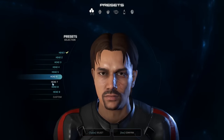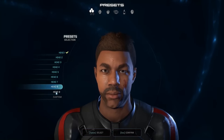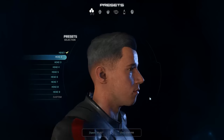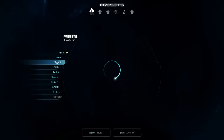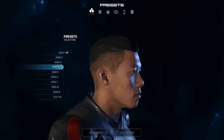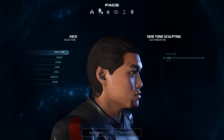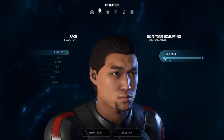So these are all the default heads and we're going to choose one as a base. Should I make someone who looks like me or someone who looks completely different? Let's start with this guy. If I hit custom it doesn't do anything yet, but that's because we can cycle through. Now that we've chosen a preset, it's about doing some tweaks. So skin tone — we've got a slider we can work with.